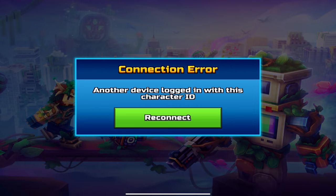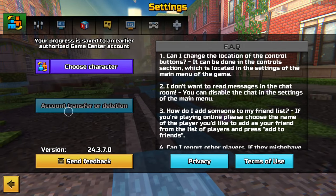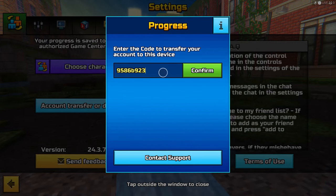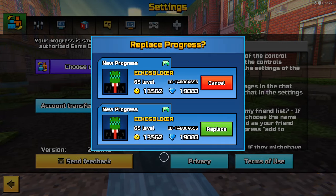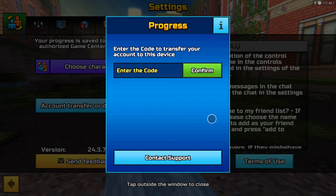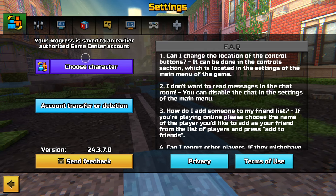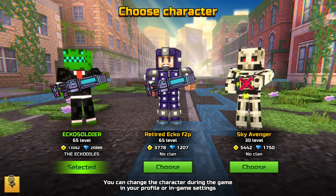At this point on PC, head into settings, account transfer and deletion, transfer ID, and paste in the codes that you previously had. Click confirm. It should be a random profile — you just want to replace it with your new profile, your mobile device's profile, and then everything should be working completely fine. If you go to choose character, you can see all three of my profiles have been transferred.